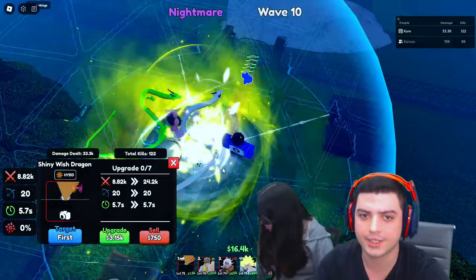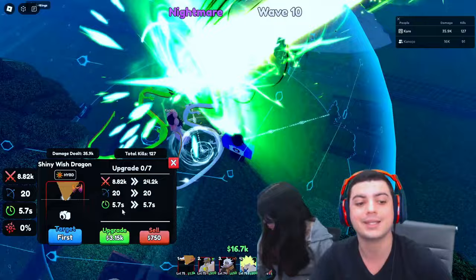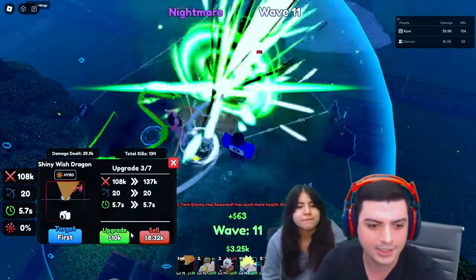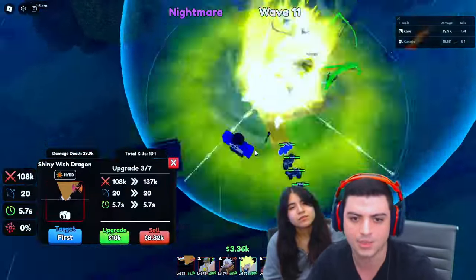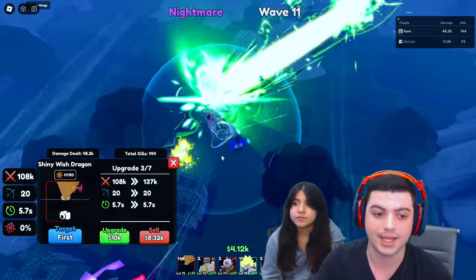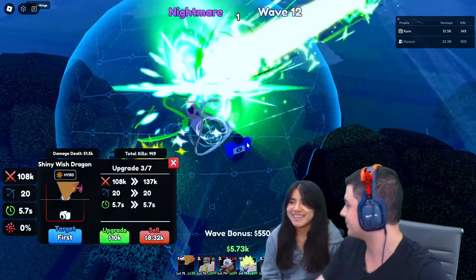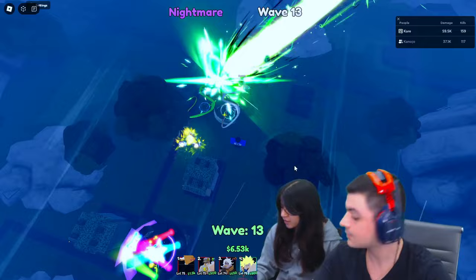On placement with Demigod at level 75, he's doing 8.82k. The next upgrade brings him to 24.2k, then 54.8k, then 108,000 — and he still has the same old V attack at the beginning. Once he gets to his next attack he'll be able to do a full AOE, and the animation for that looks insane.